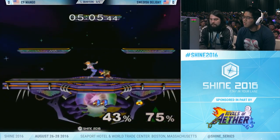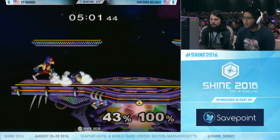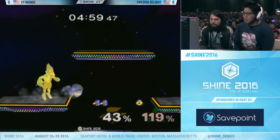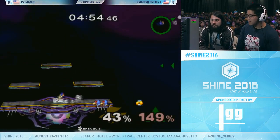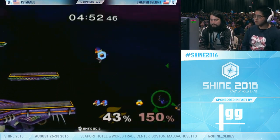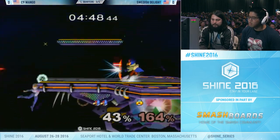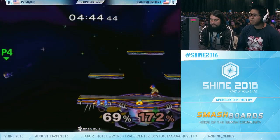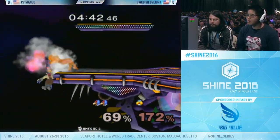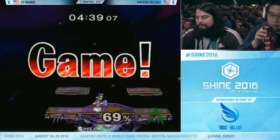This is his chance. Double jab — I think he was assuming that he was going to get smash DI'd out of it and then puts out that forward tilt just in case. Mango with the classic Falco conversion — down air, down smash — and I think that one back air should more than likely seal this. Swedish not going down without a fight, and that was a great neutral air. Most of the time you would get a grab off there because Mango was turned around in his shield. And the up smash again.